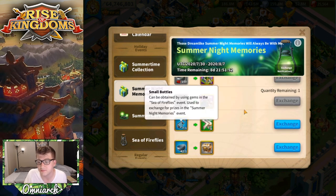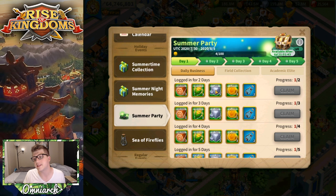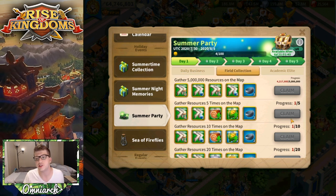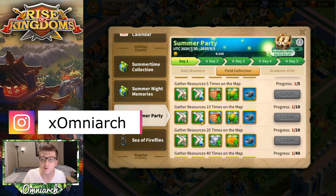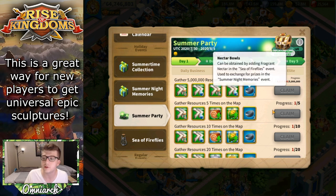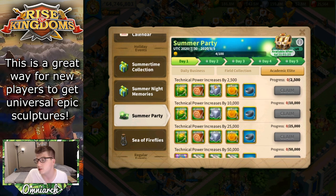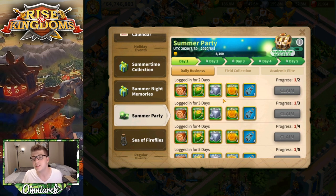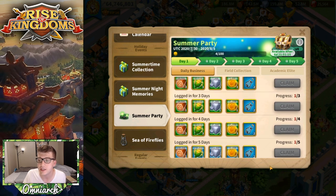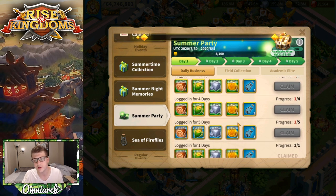If you're a medium to high spender, consider the city skin — we'll talk about the buffs later. Now the Summer Party is a five-day event we've seen many times. They give you new challenges every single day, and if you complete those quests you get speed ups, buffs, and other rewards, plus mostly nectar bowls — two per quest. The daily login is important: log in every single one of the five days because each login gives you two small bottles.